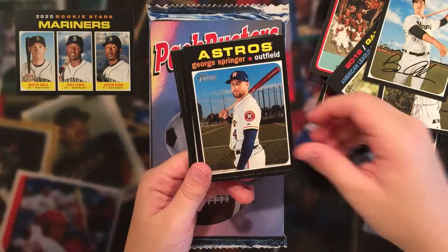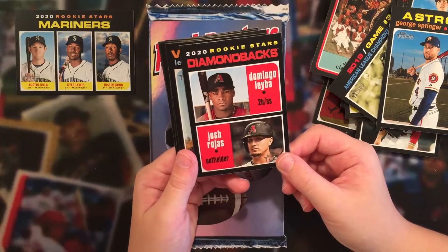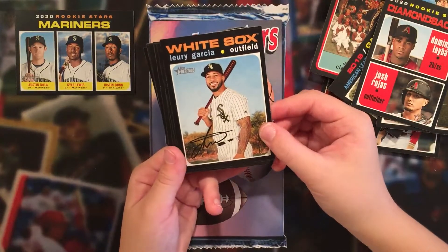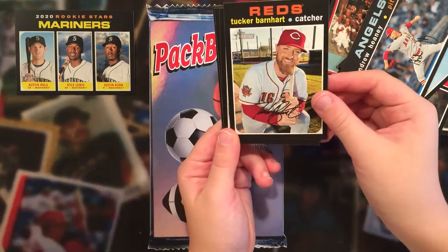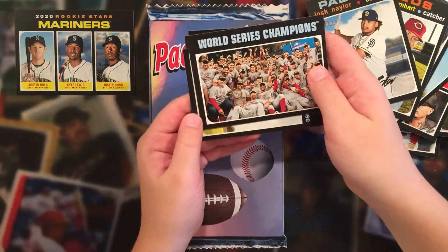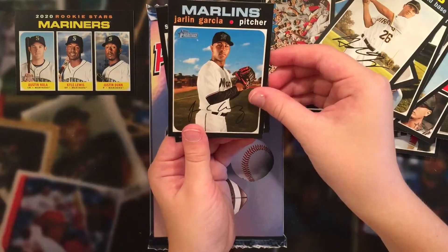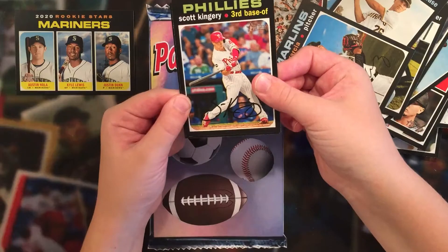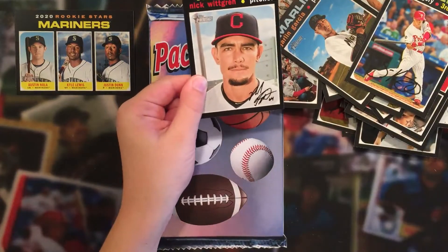Brian Anderson. George Springer — not a bad card there. Rookie stars again of Domingo Leba and Josh Rojas. Lori Garcia. Andrew Haney. Tucker Barnhart. Josh Naylor. World Series champions. Adam Frazier. Jarlyn Garcia. Scott Kingerly. And the last card — Nick Whitgren.